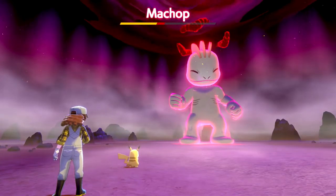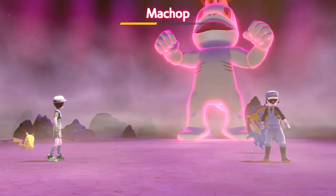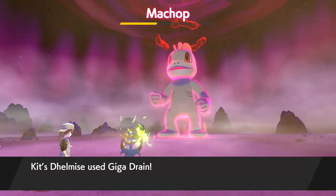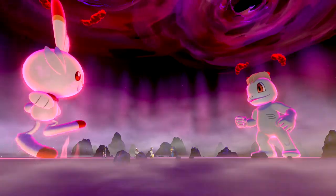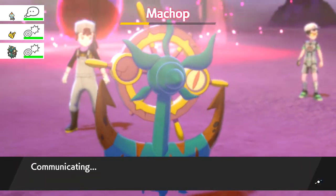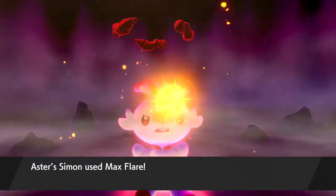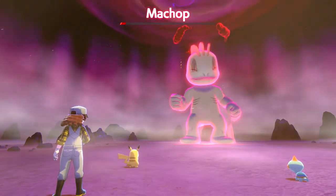Another thing about how raid battles work - you notice that after he knocked me out, it said 'the storm grew stronger.' So, if any of your allies are knocked out a total of four times, the storm becomes too strong and the raid ends. Oh well, you're back! Yeah, I'm back already. So you can't get knocked out a total of four times throughout your entire team. If all your AI allies get knocked out a total of four times together, the raid's over.